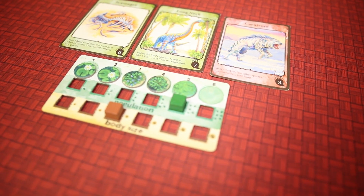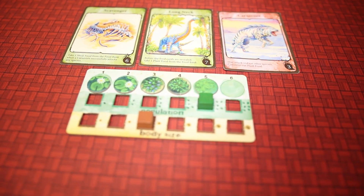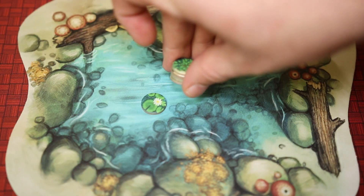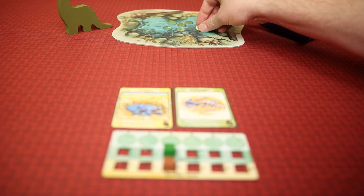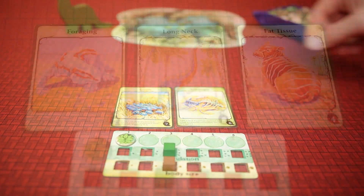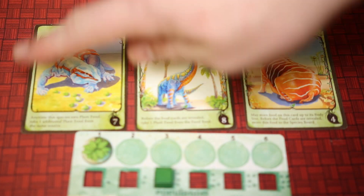Life is good down at the watering hole, but what if food becomes scarce? After players have all played cards, we move to the feeding phase. Cards left in the watering hole are flipped over to reveal how much food will be added or removed. From here, players will take turns taking a food and placing it onto one of their hungry species, and any applicable traits will be used at this time.